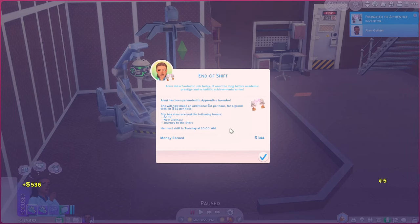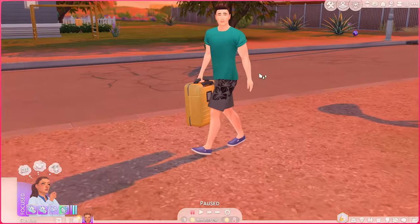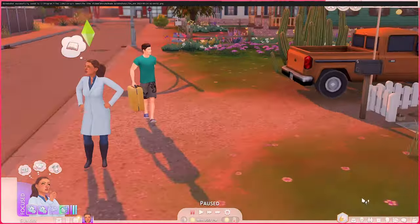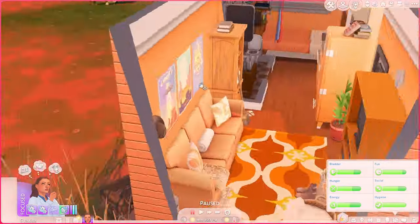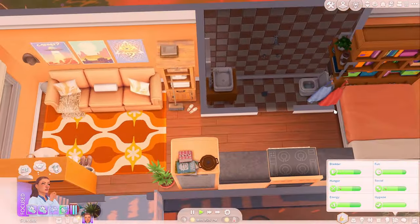She got a promotion — literally first day! She makes 32 dollars an hour now, got a bonus of 192 simoleons, new clothes, and the 'Journey to the Stars' poster. J Huntington the Third was really serious about crashing here — he brought his suitcase and everything, showed up right as she got home. But we literally have no space. This is all of our house.